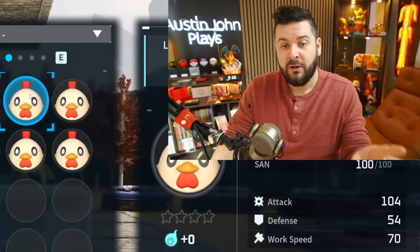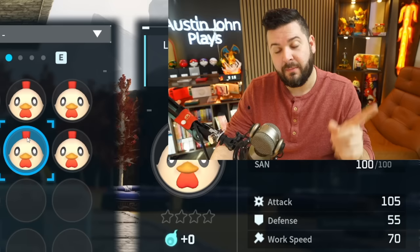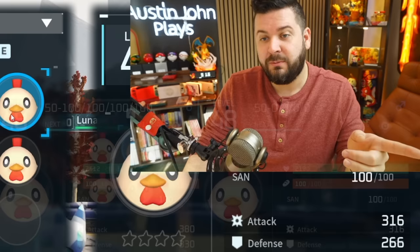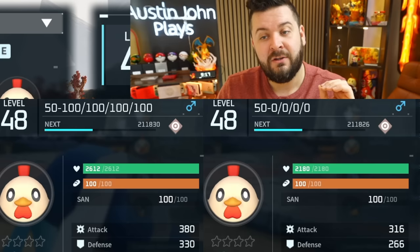I have four test Chikipis here: one with zero in every stat and one with 100 in every stat. At level one there's pretty much no difference, but once we get them to level 48, you'll notice the HP value of a zero IV pal is 2180 and a 100 IV pal is 2612.